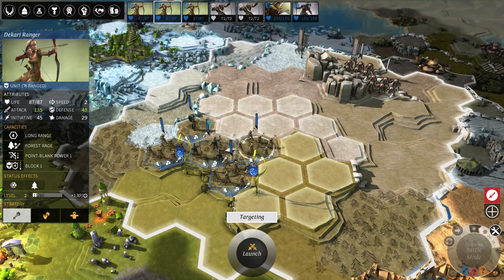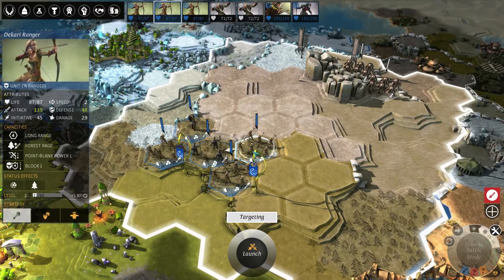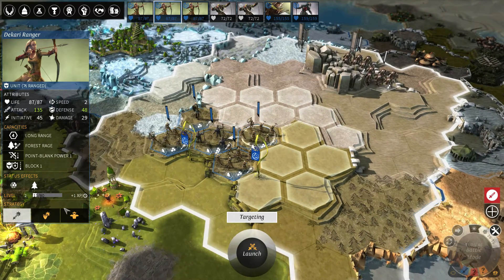As you can see, it actually wouldn't be empty because these units here are still in the initiative line — this ranger wants to go in there but it's not empty yet. That's where another layer of Endless Legend combat comes into play: the strategies. Strategies are basically things a unit should do if it cannot follow up on the order you actually gave it.